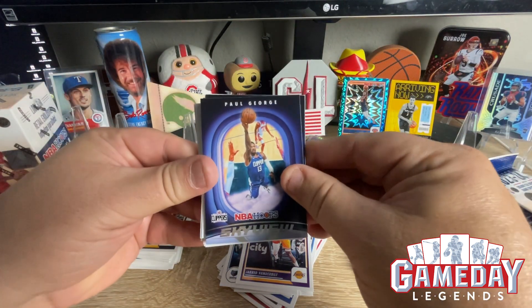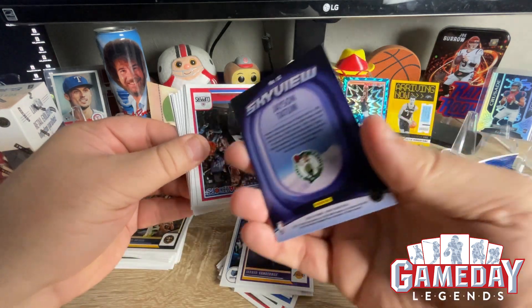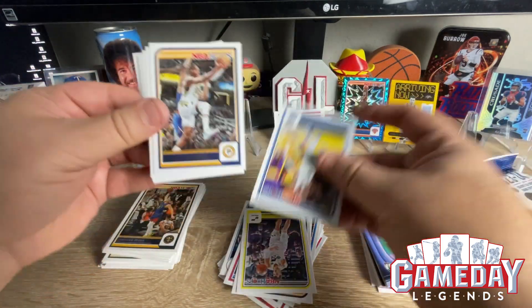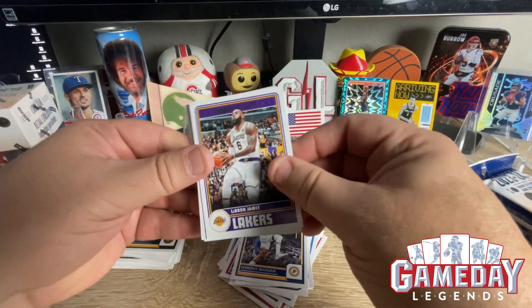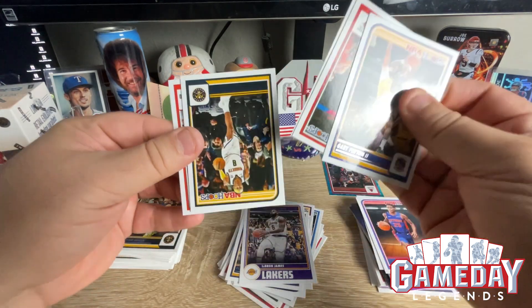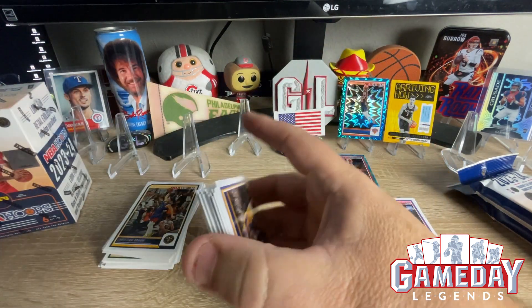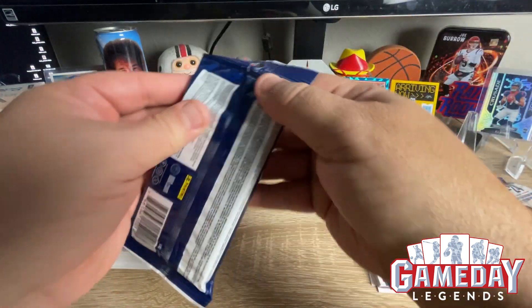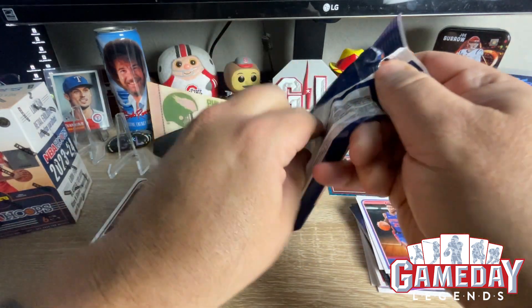And we got a Skyview of Paul George. And another Skyview of Jason Tatum. Very cool. Let's keep it moving. Another rookie — we got Walker. LeBron base. And we got Sasser. Russ is base. Hoops is such a nice classic card — it's like Donruss, but better. I love the Teal Explosions. These are cool. Love to get an orange one — that'd be pretty cool.